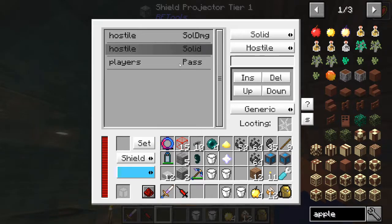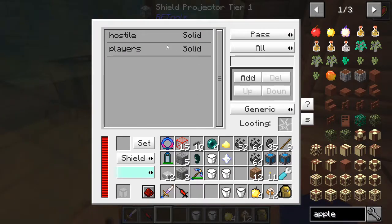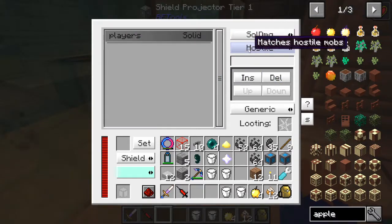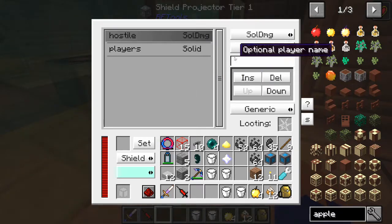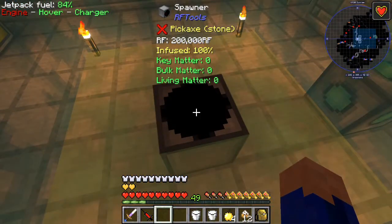So what we're going to do is remove the solid hostile damage. We'll go down here, take the solid hostile, delete it, make it a solid damage hostile, and insert it. They should both be set up exactly the same again and we are ready to go.